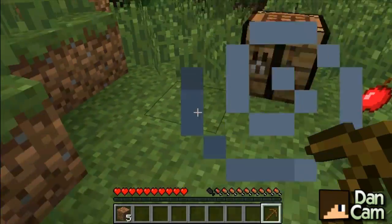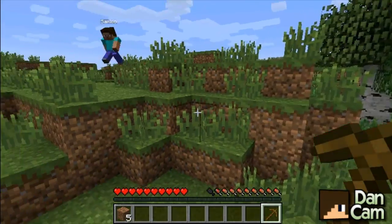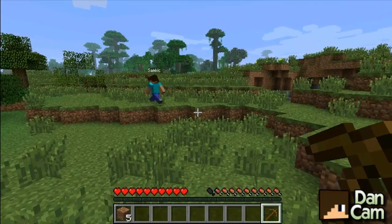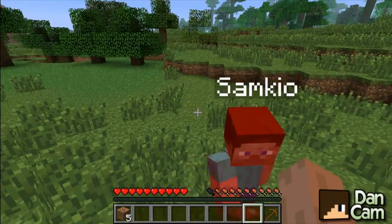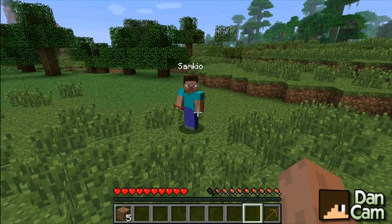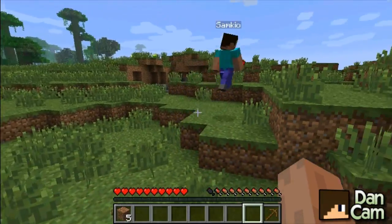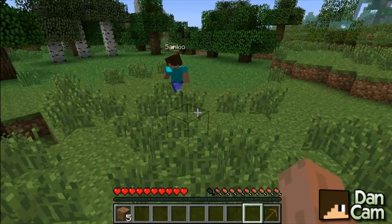So yeah, that screws with your head. There are two permission nodes: vertigo.use to use the vertigo command, and vertigo.others to use the vertigo player command, so you can choose other players to have vertigo. What are some ideas you could use this for? Just messing around with players really. Griefers — that's a good idea actually. You know, go upside down, have a good time griefing now.